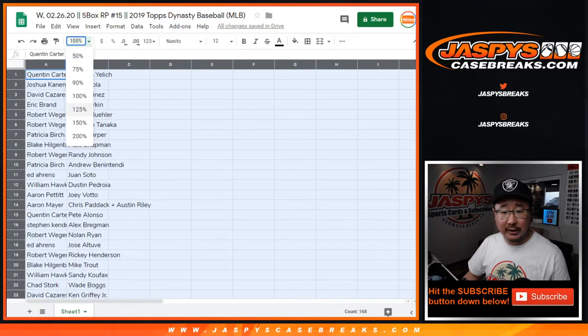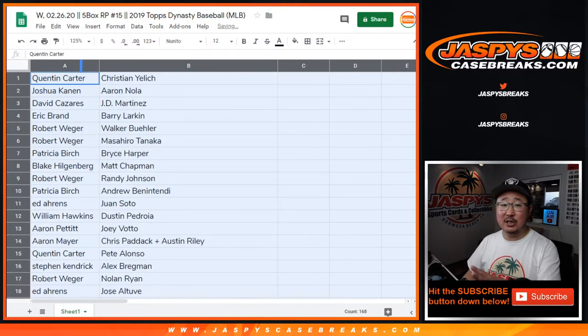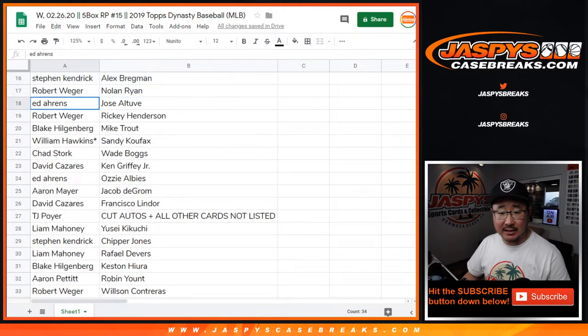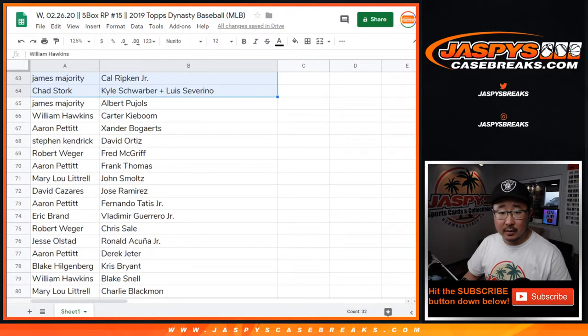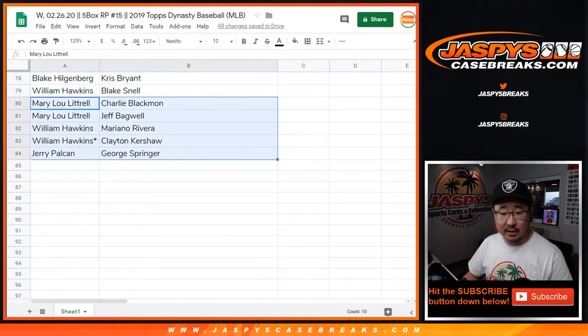I'm just going to show you the list as is right now. TJ, you've got the cut auto spot right there. Chad Stork got poor Luis Severino — Tommy John surgery for him. And there's everybody else right here.